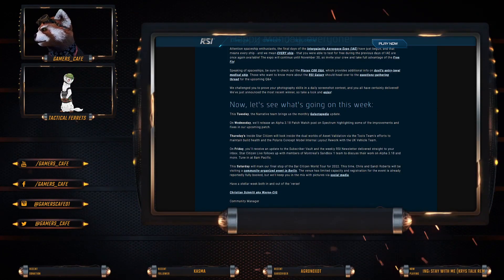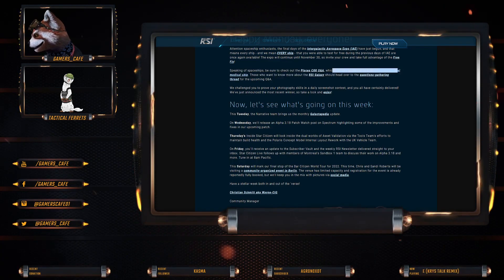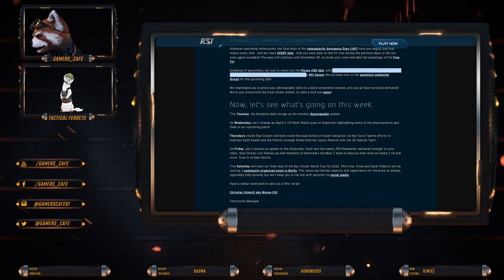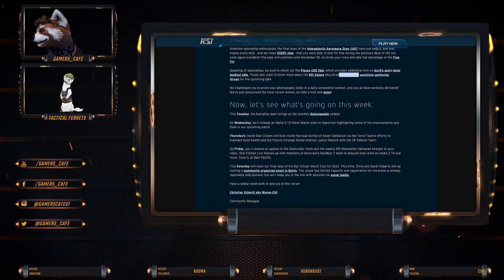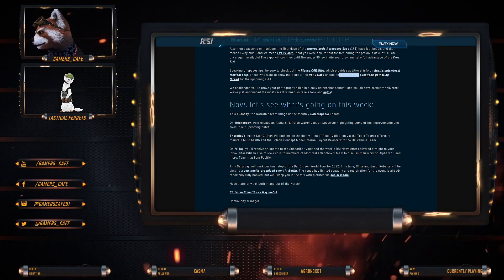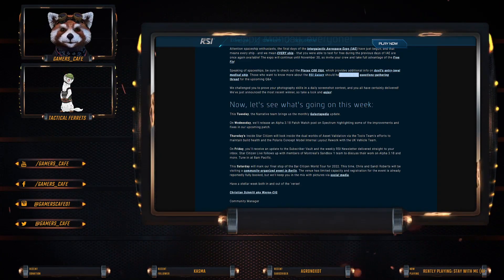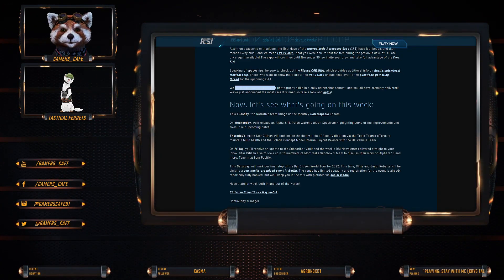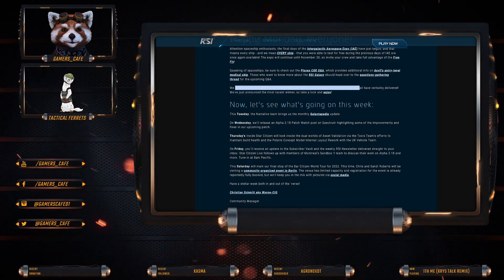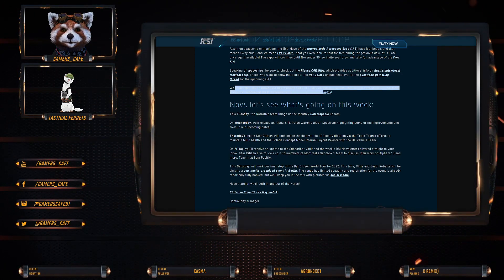Speaking of spaceships, be sure to check out the Pisces Q&A, which provides additional information on the Anvil Entry Medical Ship. Those who want to know about the Galaxy should head over to the Questions Gathering thread for the upcoming Q&A. The main question is probably: what happens if you don't have a module? We also challenged you to prove your photography skills in a daily screenshot contest, and you have certainly delivered. We announced the most recent winner, so take a look and enjoy.